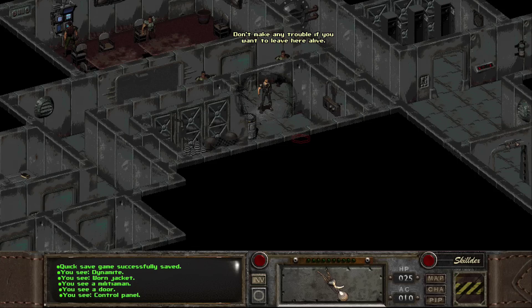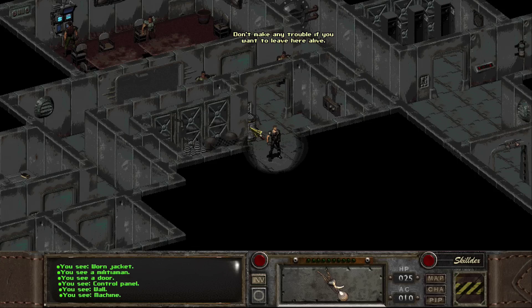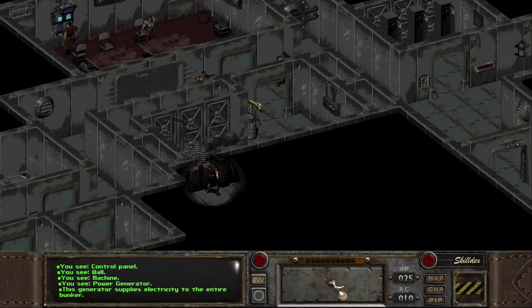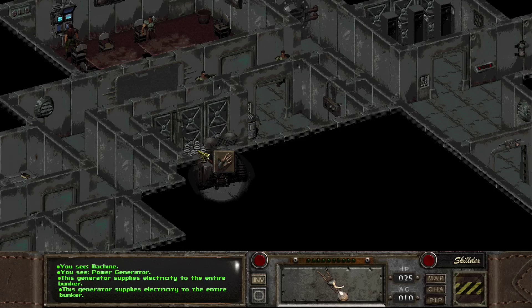"Don't make any trouble if you want to leave here alive." Oh yeah, right. You're so well informed about the situation of your base. Are the lights not on, actually? Because that would explain why it's so dark.